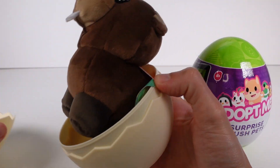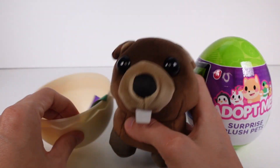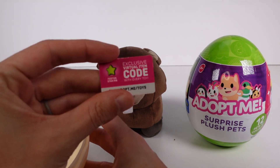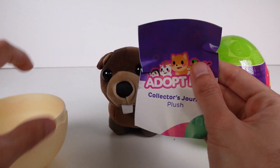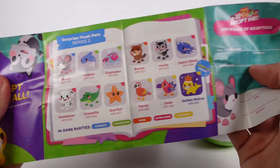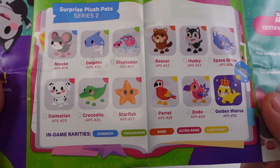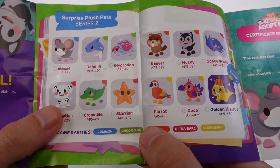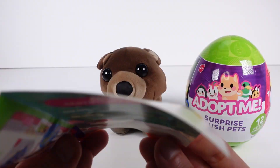Is it a little beaver? Oh my gosh! These are actually really nice. We've got our exclusive virtual item code, so we can redeem it there. And let's take a look at the checklist. Alright, so Surprise Plush Pets Series 2 — these are the ones we can get. It looks like we did get the beaver right there, but look — there's a starfish and a Dalmatian. And we got a little certificate of adoption, which is really stinking cute.